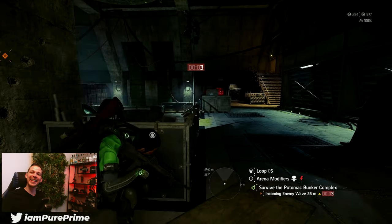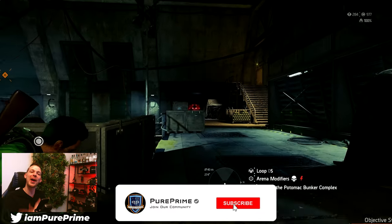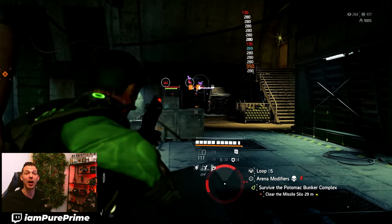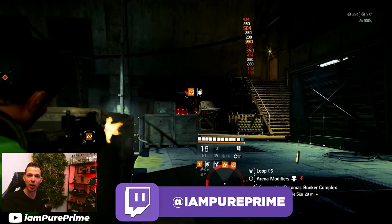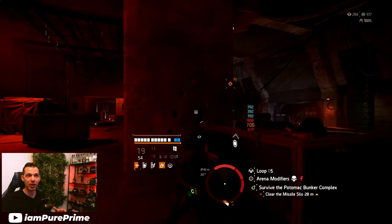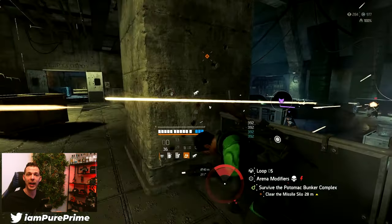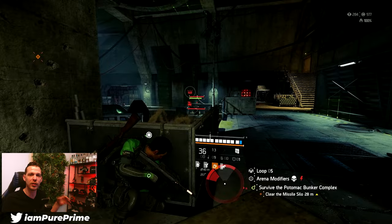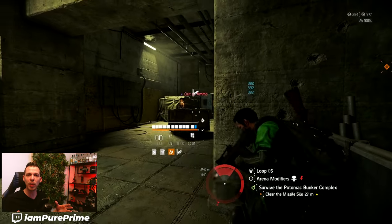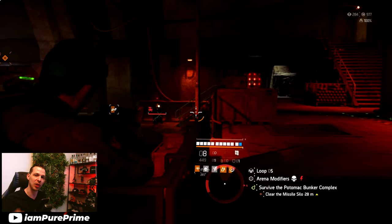Good morning, good evening, good afternoon, whatever it is for you, welcome back to another Division 2 video. My name is Prime and today we're going to talk about all the named gear blueprints within the Descent game mode. I'm going to talk a little bit about how to unlock them, because there is a lot of confusion around how to unlock these named blueprints. I got a lot of questions underneath my last video, so I will answer a couple of questions and give you a quick rundown on how to obtain these named blueprints.